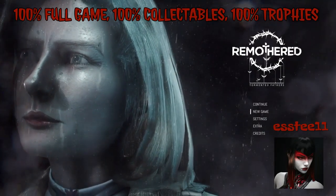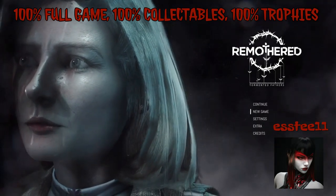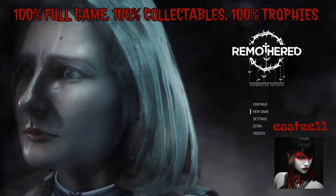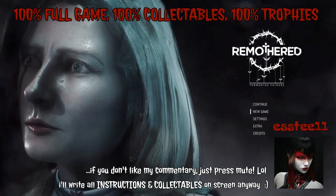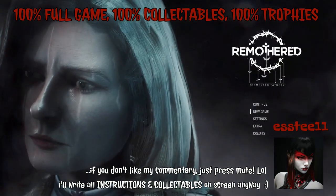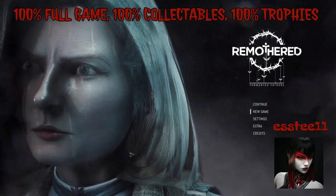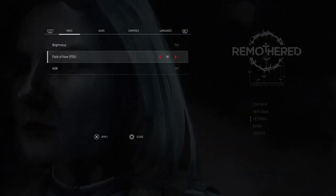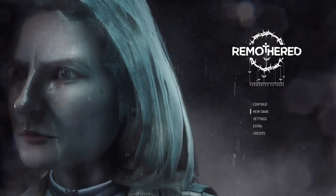Hello again horror fans. Today's indie horror is Remothered: Tortured Fathers, and we're going to be doing the same again — I'm going to show you the 100% full game walkthrough showing you how to complete the game, grabbing all the trophies, missables, and all 19 collectibles. A couple of pointers before we begin: press touchpad to see your objectives list, press triangle to see your inventory. At all times be carrying a defensive item — knife or similar — and three diversions. I recommend the throwable diversions; the rope is pretty useless. In settings, I recommend turning your field of view up to 90, the max, and I'm putting brightness on 70 to make it easier to see.